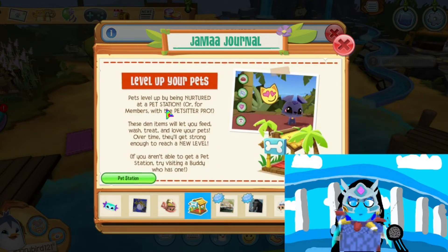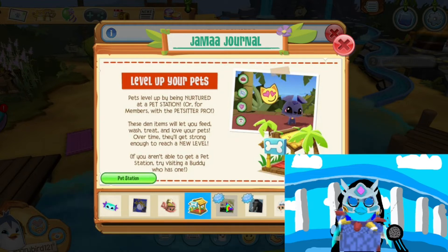Apparently now you can use someone else's pet station if you don't have one. It looks like if you're unable to get one, try visiting a buddy who has one. So that's good — now you can use the lab to level up your pets.